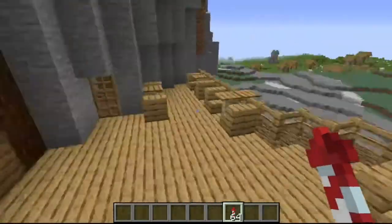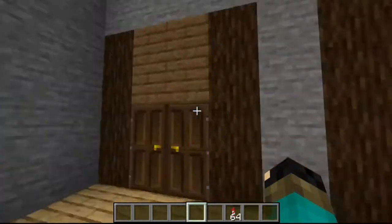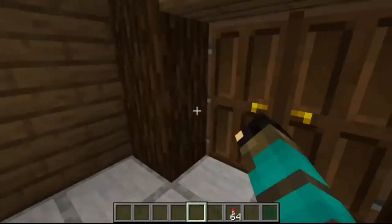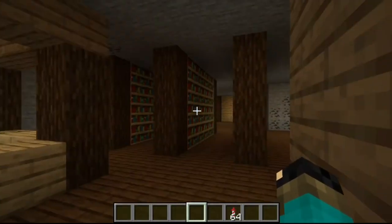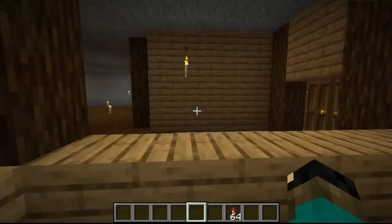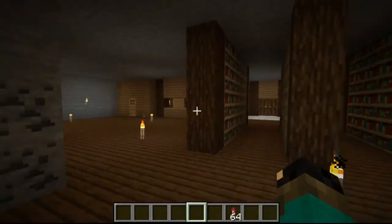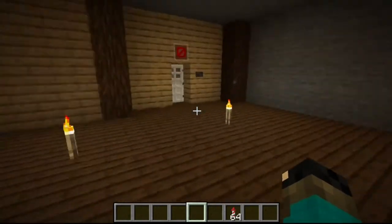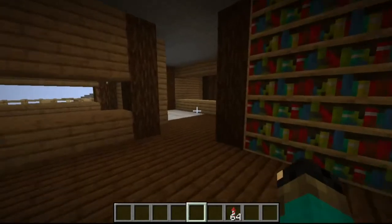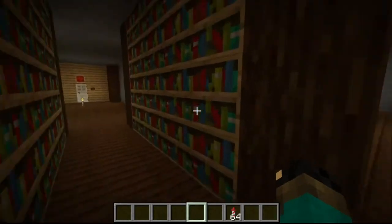So here it is - the coffee shop, which you've already seen, and a little bit inside there. Here's the library. There's kind of a counter thing here which we'll set up soon. And this floor is kind of not really a library - it's just the mini library and coffee shop. So we have a few books. Might not even have this be a part of the library.